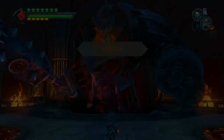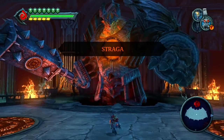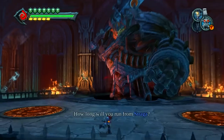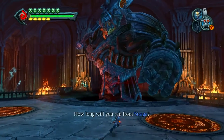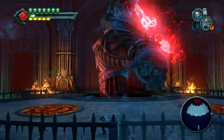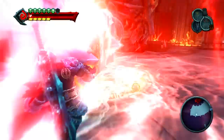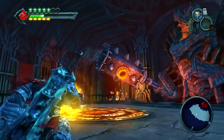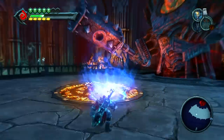Lots of trash talking going on between these two. Okay, Straga, here we go. As you can see on his mace's club, he's got a little portal that we're going to need to aim at when the time is right. When he slams down, just try and dodge. I'm failing at it pretty bad, but I'm sure you can do it. Go ahead and shoot at his mace at the portal and then one in the ground.